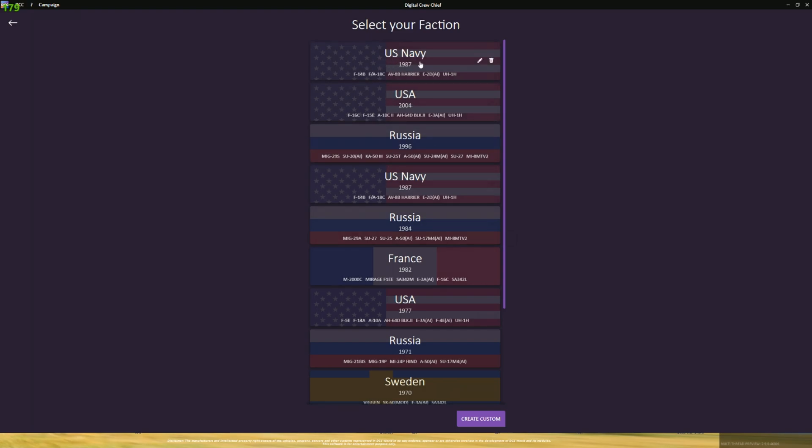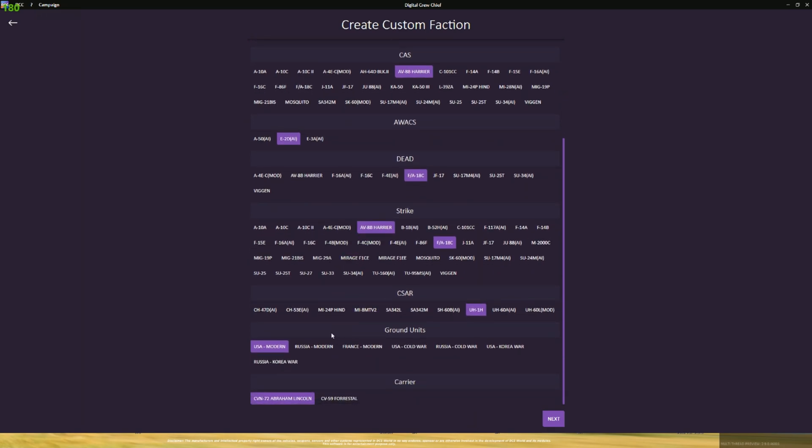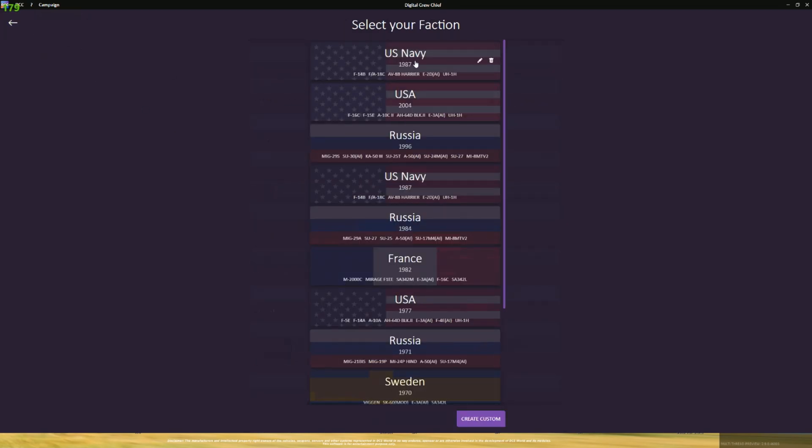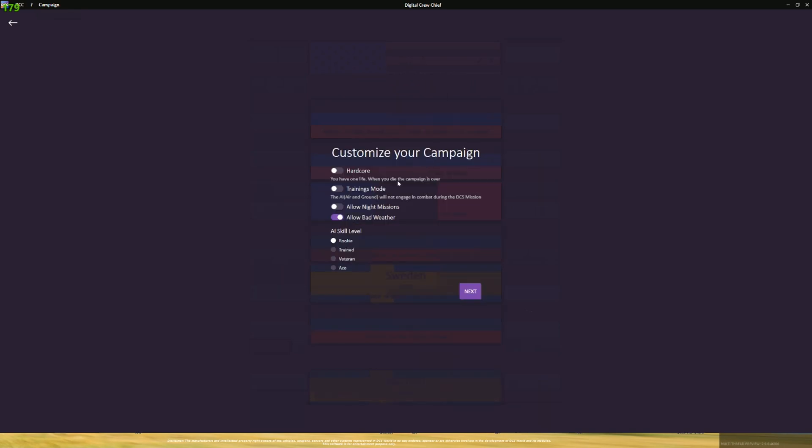We're going to start the campaign and choose our forces as the US Navy circa 1987. I do want to point out that when you pick your faction, you can come over to the customized faction, hit the little pencil, and actually pick a bunch of different options for your countries — for CAP missions you can select the aircraft, for CAS, for AWACS, for DEAD, for strikes, SAR, ground units, and also the carrier. If you don't have the Super Carrier module, Abraham Lincoln, you can go with the Forrestal and still participate.